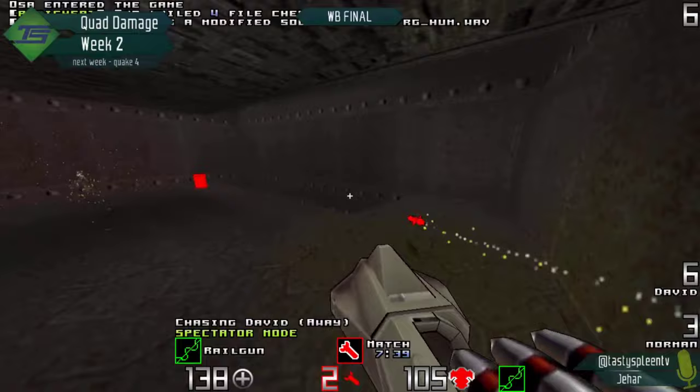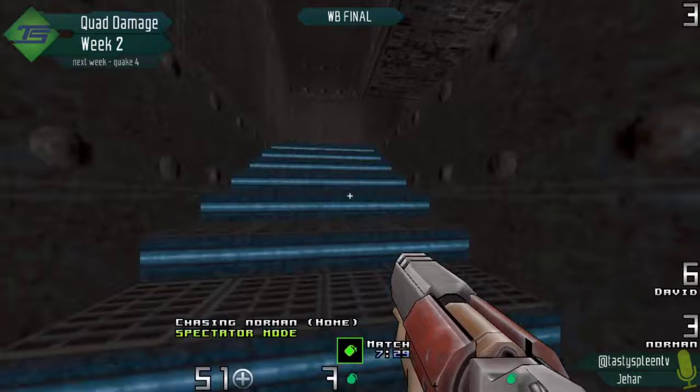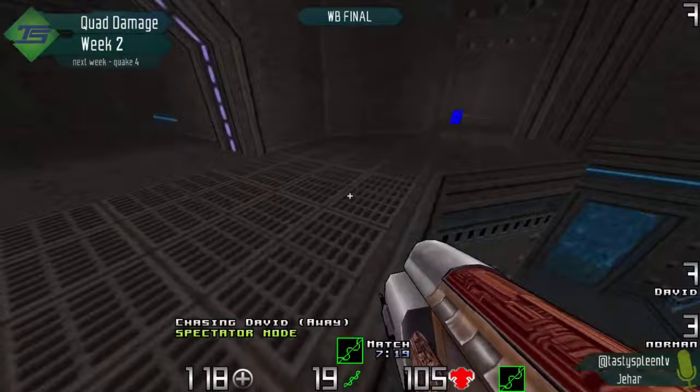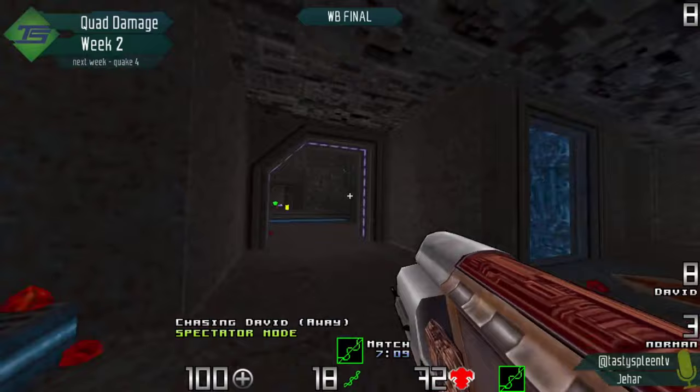David is up six to three. He's got the good stack, just taking it away. Norman's trying to make some damage happen with grenades — almost got that last hit, but he's relatively short on options here. David's putting a lot of pressure on the upper hallways, though he misses the spawn rail. Norman is still trying to make it happen with grenades, but David is making his way in. Norman almost used that grenade to jump over to red armor — that would have been cheeky, I appreciate that he tried.